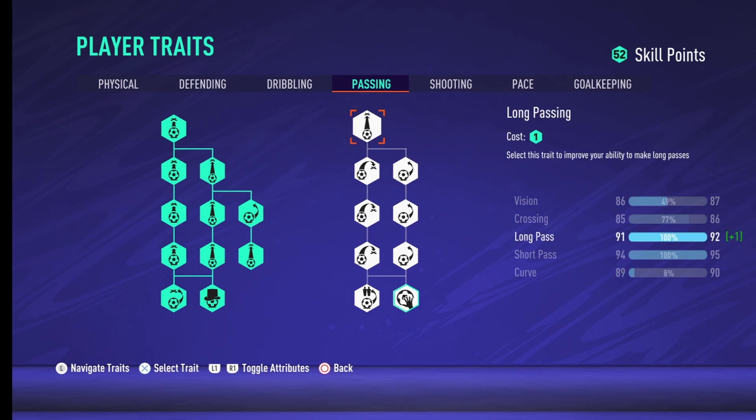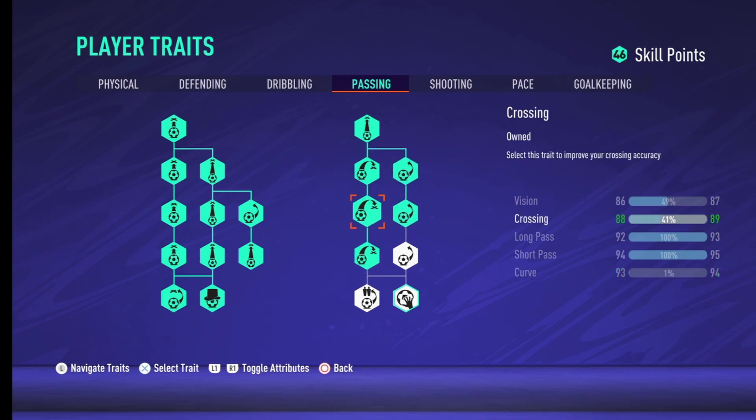On the right side, just put these on. To be honest, with the passing, apart from the swerve pass, I don't really think it makes a difference. I think the passing is just broken in Pro Clubs in my opinion. But I'll let you decide that for yourself — just put these on, try it and see how you get on.